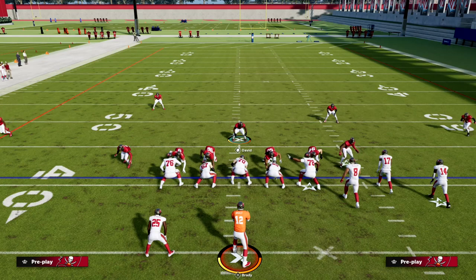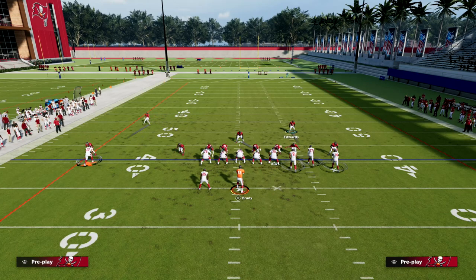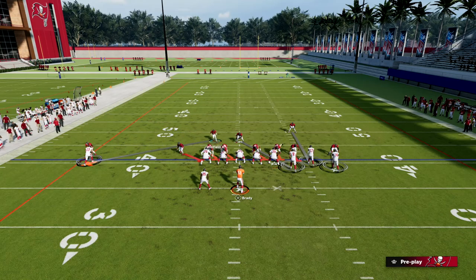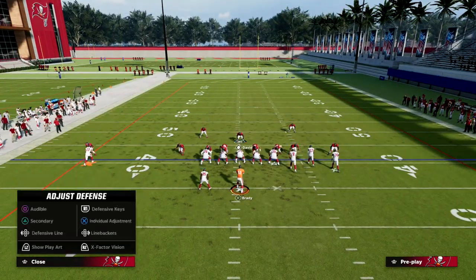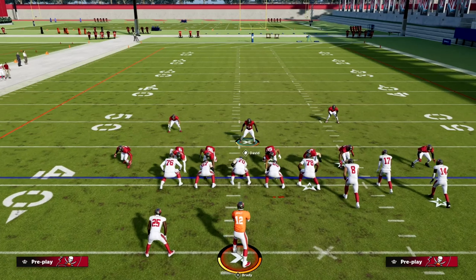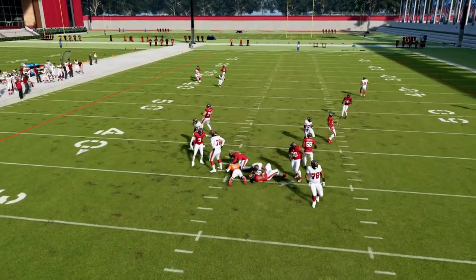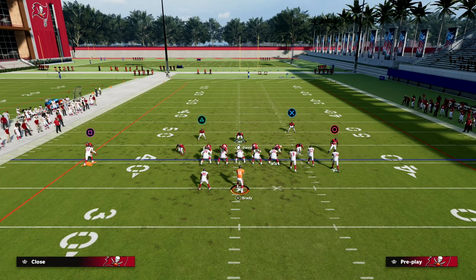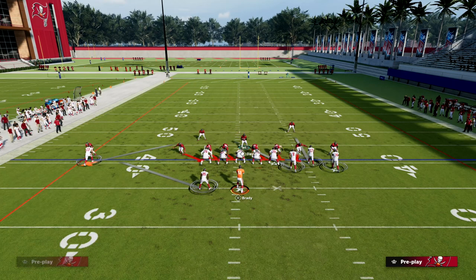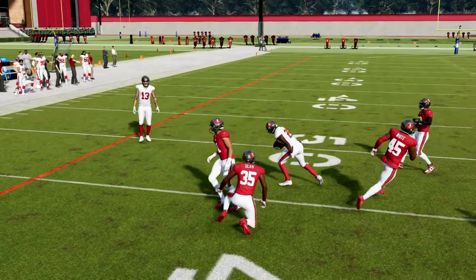Another way to run this — there's multiple ways to skin a cat. We can man the safety up and bring him down, at least to here, so he doesn't move. We'll man him up on the solo receiver and man that corner up on the running back — a sneaky adjustment. At the snap, the wheel route to the running back is going to be very well defended.